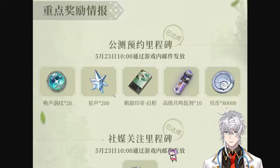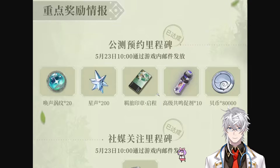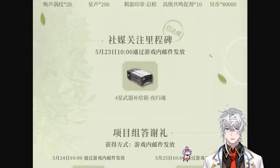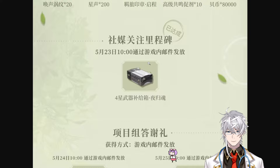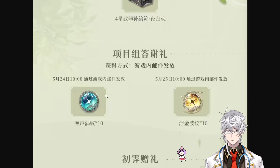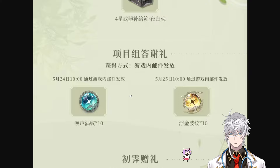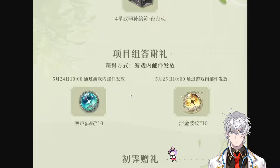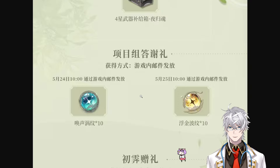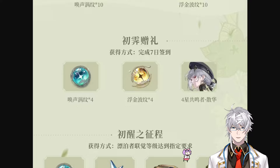Looking at the in-game rewards: right at the game's launch you'll get in the mail 20 blue orbs, 200 gems — the currency — plus a background and some upgrade mats. Those 20 blue orbs are very important. They also reached the media followers milestone, so there's a weapon chest as well. On top of that, from the live stream there are 20 pulls — but those 20 blue and 20 yellow won't be available right away. You get them on the 24th and 25th, so a day or two after the game's launch.